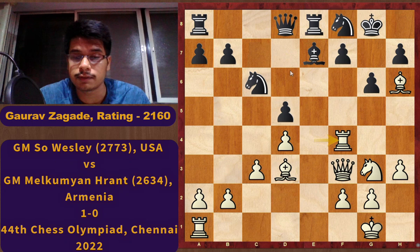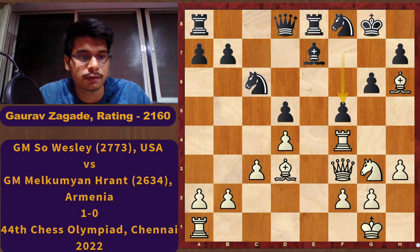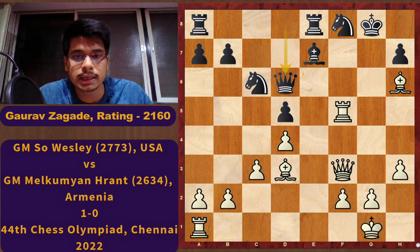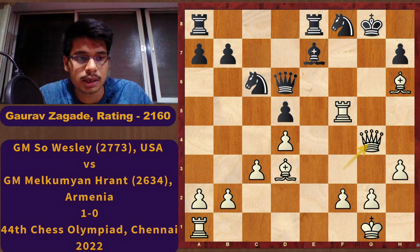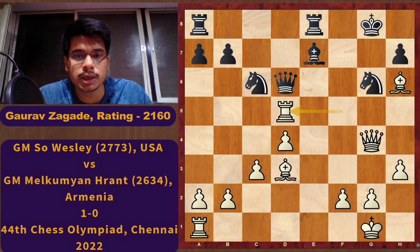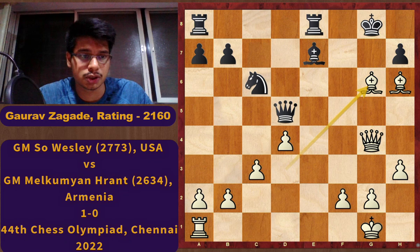White easily converted. He played Rf4 — now f7 is a weakness and difficult to defend. Black has to play f5, and there comes a sacrifice: Nxf5, gxf5, Rxf5. Black's king is totally open. Black plays Qd6 trying to attack the bishop and bring the queen to the defense. Now comes Qg4 check — the only move to block the check is Ng6. White plays Rxd5, a very nice move, because Qxd5 will be met with Bxg6, completely destroying Black's king.